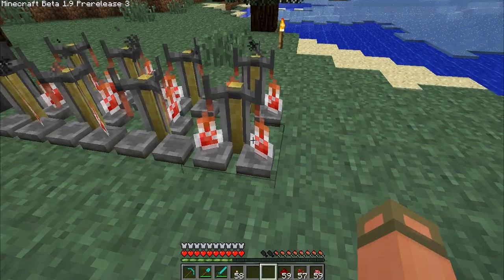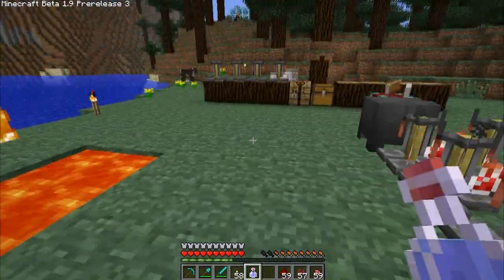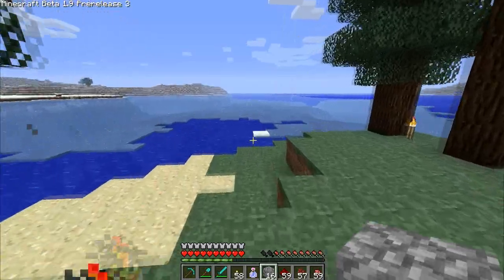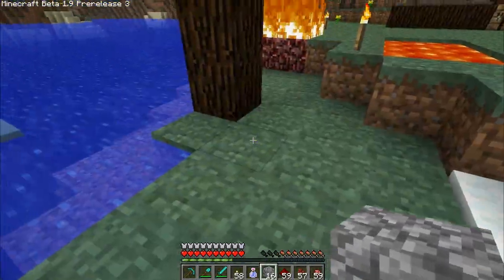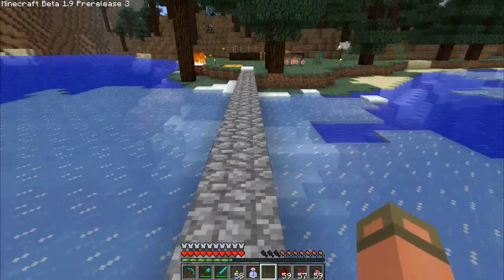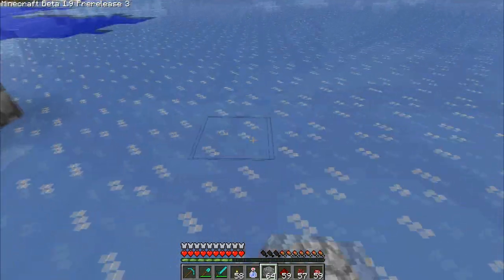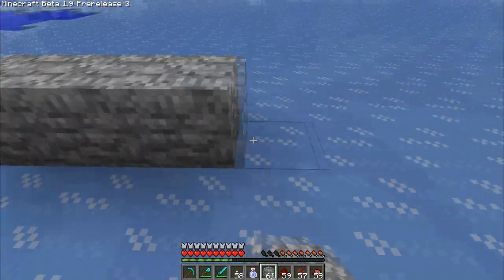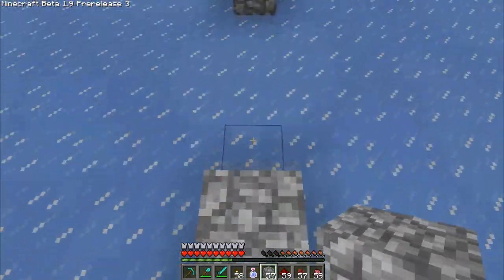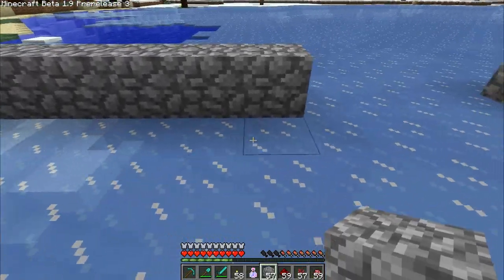Do we have our swiftness potions done yet? Mundane — no. Okay, we've got our speed potions here — a minute and a half of straight-up speed. Let's test this by making a ramp. 16 blocks right there. Apparently, we can jump four blocks with a normal sprint — one, two, three, four — that's our maximum right now.